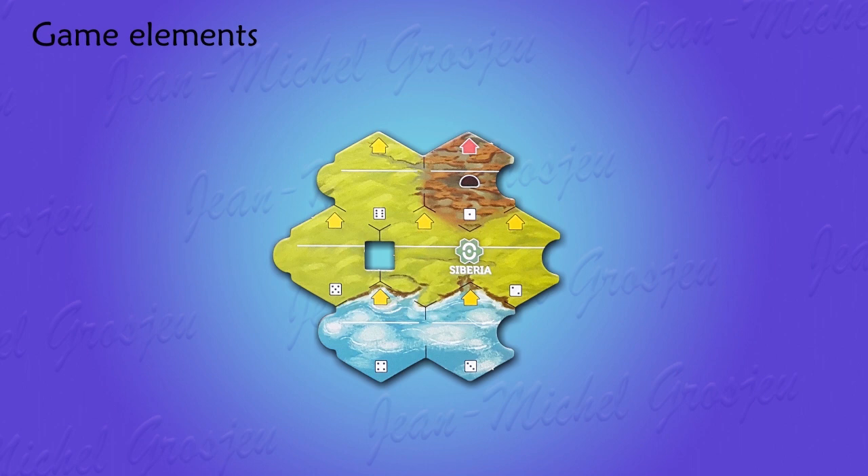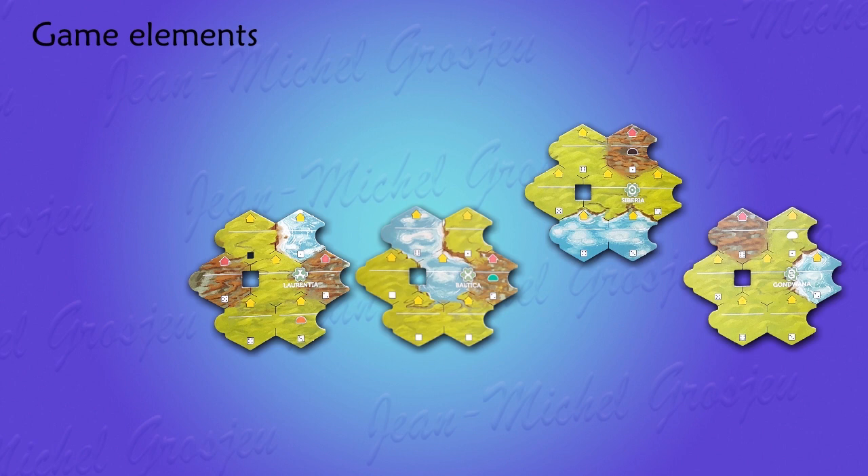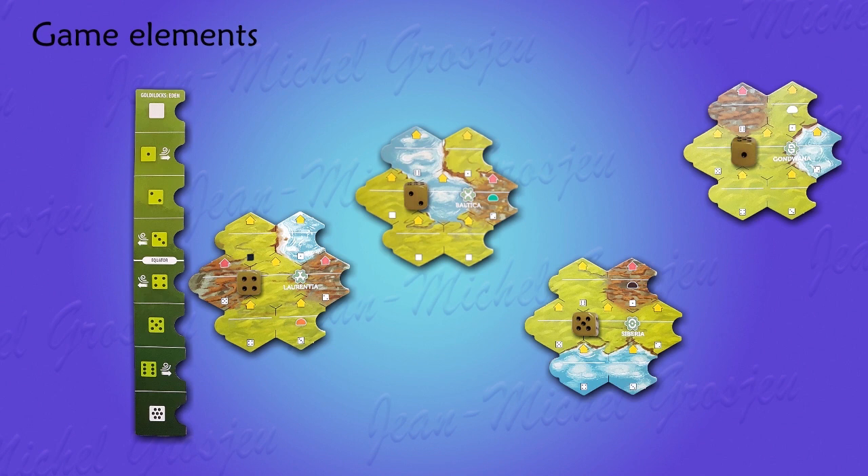The four cratons are spread over the surface of a globe-shaped Earth — tectonic plates that can move over geological time, which is called continental drift. Cratons can move northward and southward independently of each other. To track their position, we use a cardboard ruler called the latitude strip, which divides the globe from north to south into eight zones. There is a die on each craton showing its latitude. Here for example, Laurentia would be at latitude 4, Baltica at latitude 2, etc.